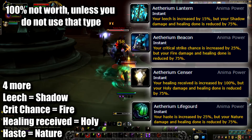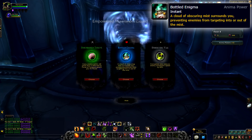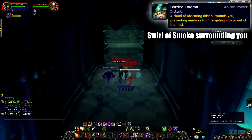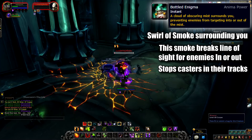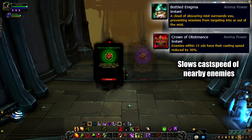At number 3, we have the Bottled Enigma. Obtaining this power produces a cloud of smoke that follows you around with a radius of about 20 yards. Anyone within this circle has no problems at all — nothing changes for them. But those outside the circle cannot get line of sight on you. They can see you, but if a powerful caster is casting a spell and they're out of interrupts, they'll just run away. The second you break out of the circle, enemies can't see you and must run back inside to engage. This works well with the Crown of Obstinence, which slows enemy casts by 30% if they're near you — these two in combo can easily simplify casters in Torghast.